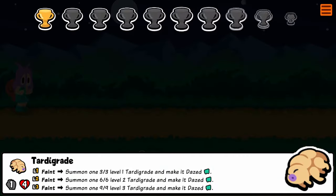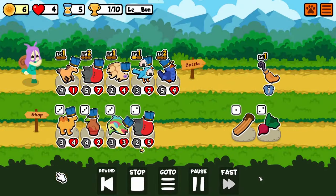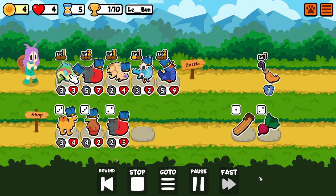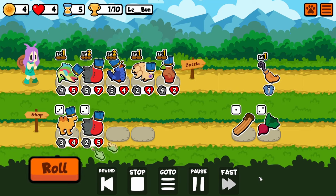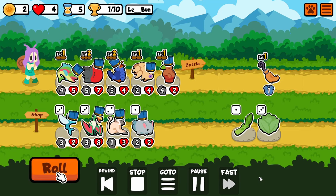You'll also notice the Tardigrade on this team. It's not really a star in this video, but it is quite a fun pet — maybe I'll do a Tardigrade video if people like this test server video. I've got a level two Frigate Bird and a level two Umbrella Bird, which is what I was going for, and now I just pulled in a Trout.